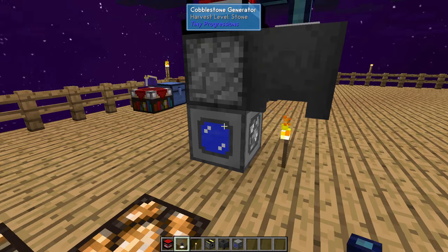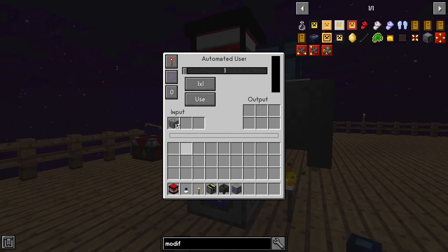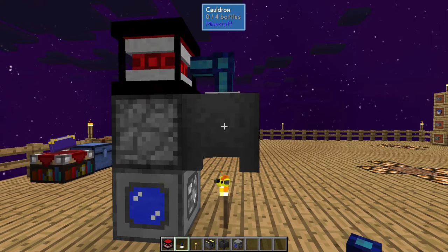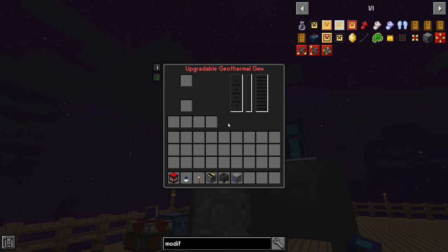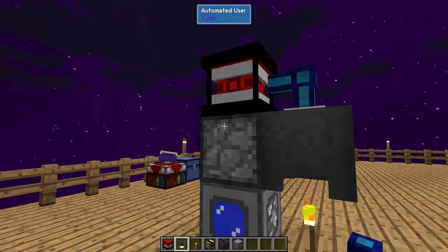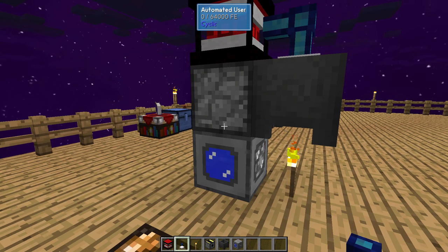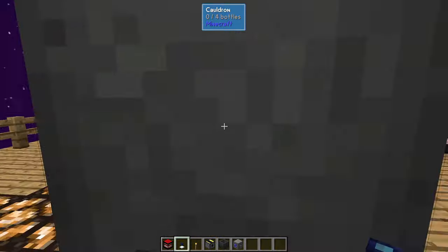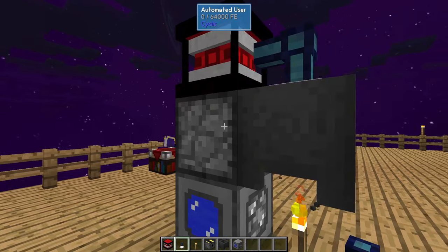Here's how the process works. Cobblestone automatically feeds up into the automated user — this block does not need power. The automated user will put cobblestone in the cauldron, which will make lava, which will then go into the geothermal to produce power, which at the same time will provide power to our automated user. So this setup, once started, will run itself pretty much forever. It won't start automatically because there's no power to run the user, so we have to kickstart it.